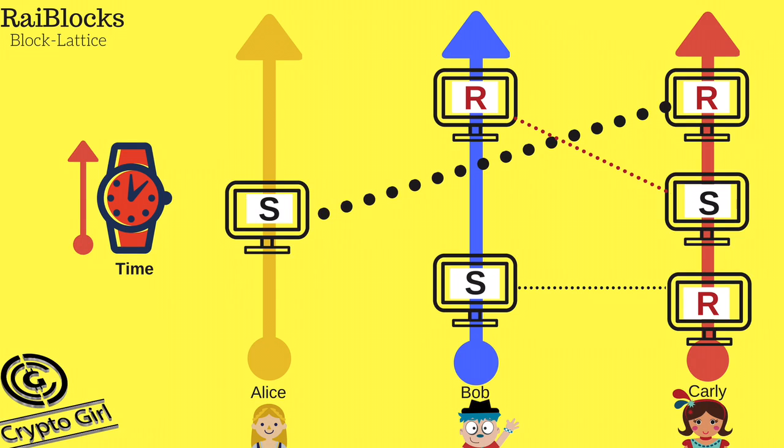And if you look at the transaction on the right between Bob and Carly, you can see that Carly was probably online when Bob created a send transaction, and she was able to create a received block almost immediately to receive the transaction.